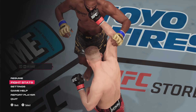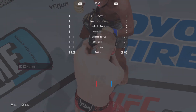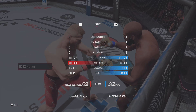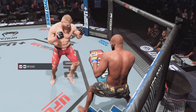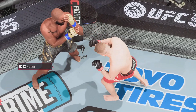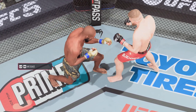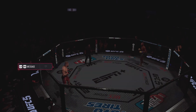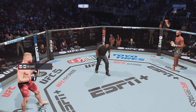It was all about the liver kicks and the body attack in that previous round. The liver kick is a nasty kick, because it only takes one to land in the perfect spot and it will shut your body down completely. You won't be able to stand. You won't be able to fight. All you want to do is exit the octagon. He better get his elbow down, or his opponent is going to continue to take advantage of that weakness.